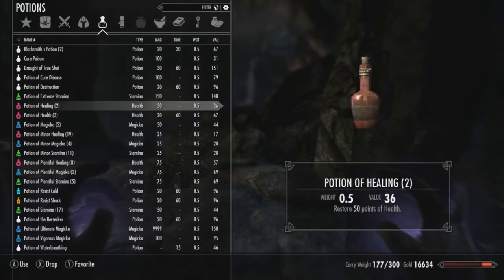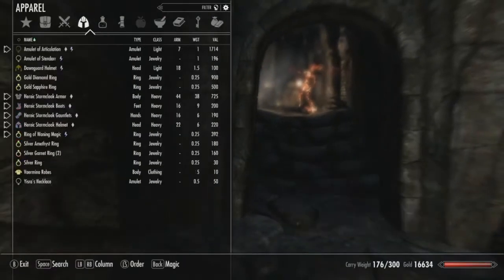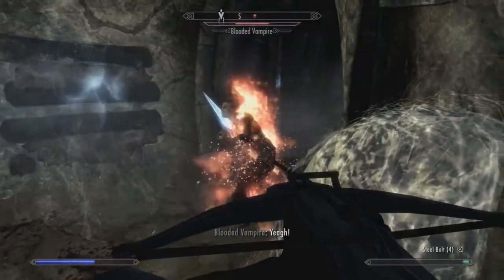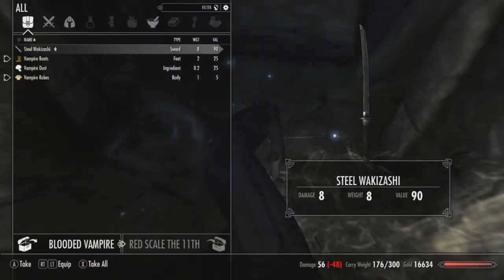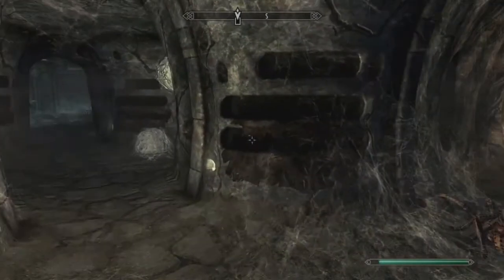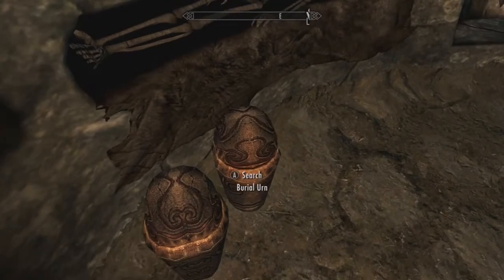We'll heal up real quick — I didn't even mean to take that much damage. The bad thing about not having Restoration as one of the skills we can use is that we can't put perks into it. But to be honest, we could just say forget it to the character sheet and just do whatever with this character. That might be something I think about doing later, because the whole point of the last let's play was finishing the character sheet by abiding by these rules. I recommend checking it out — I think it's like 29 episodes.